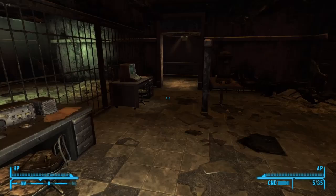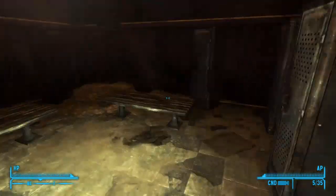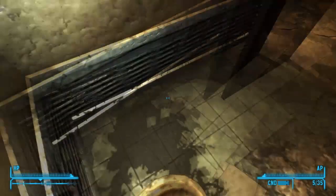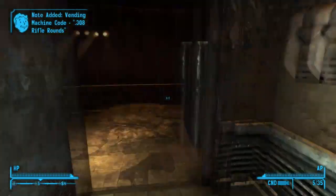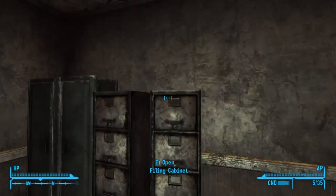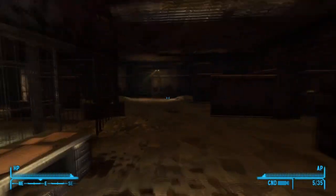For the last two codes located in the police station, from the entrance you're gonna head to the right and go into the men's restroom. Open it up and it should be somewhere around here. There it is - I was standing on it. That's the 308 rounds, which are pretty useful. For the last one, you're gonna go right here, then to the right, and it's located right up here - the weapon repair kit. This is also useful. Let's get out of here.